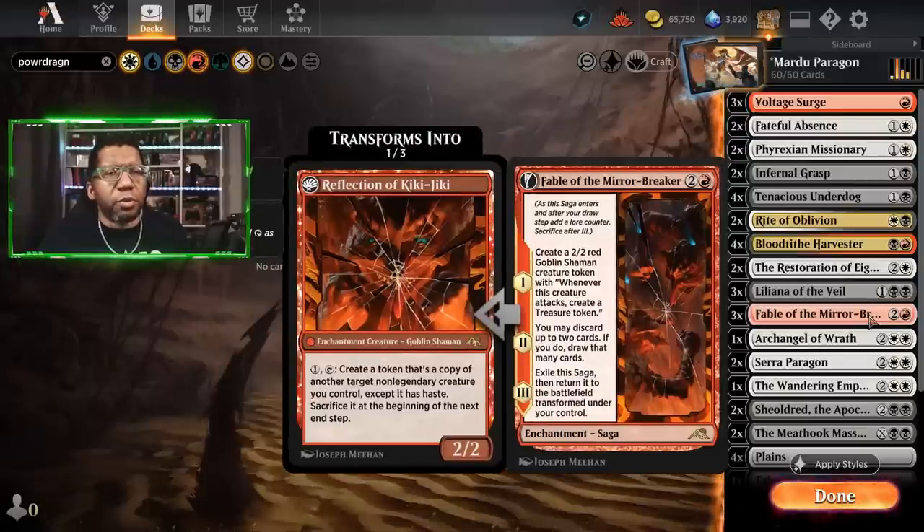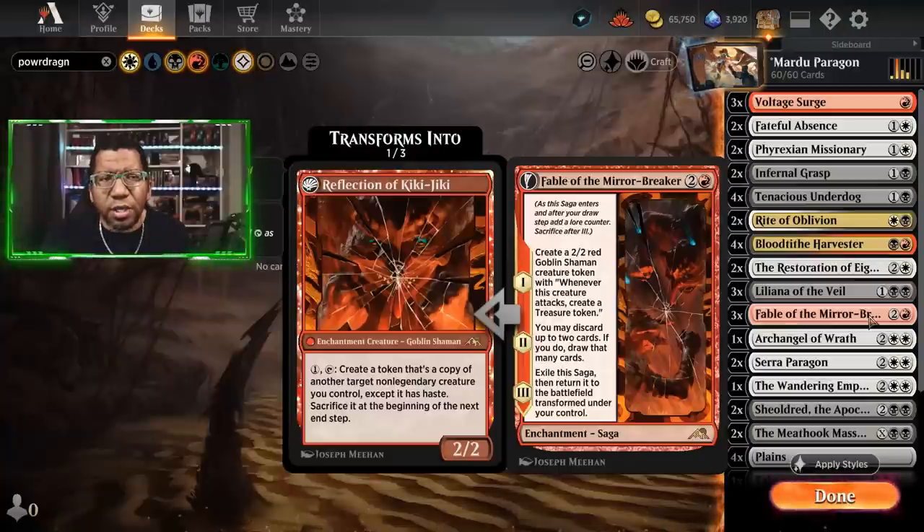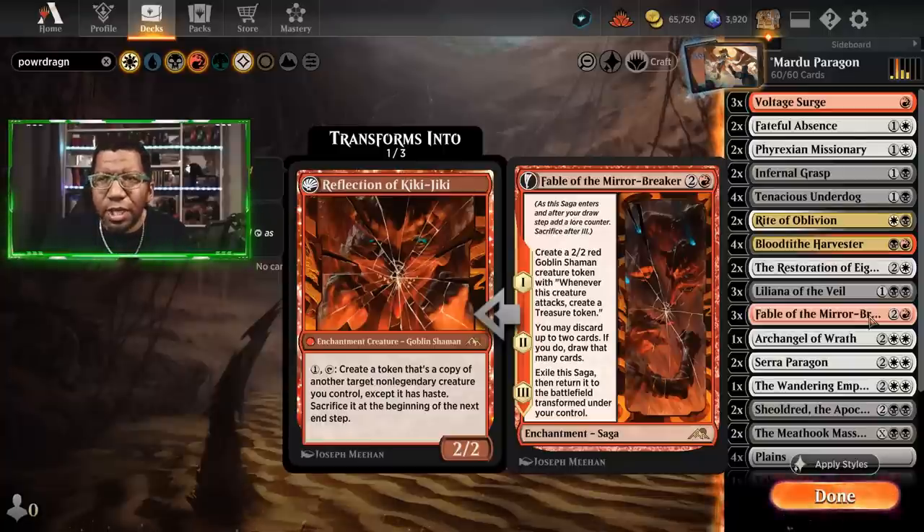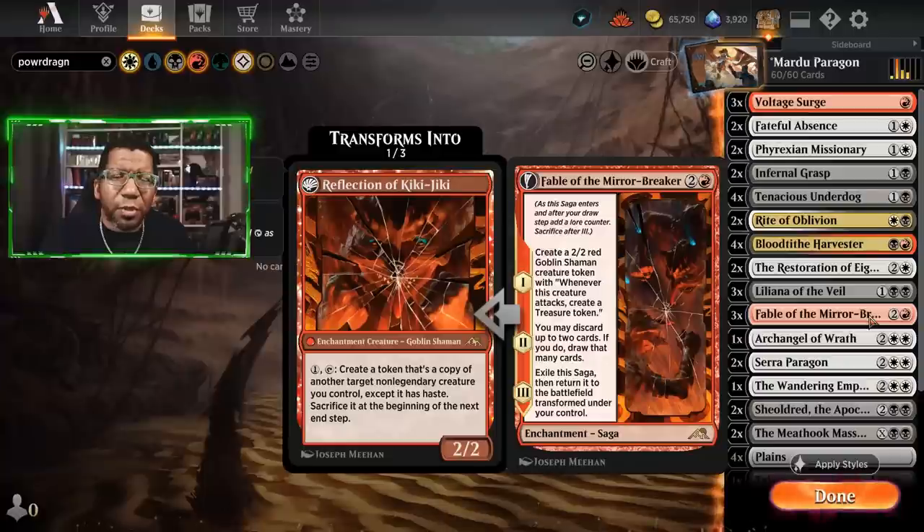Three copies of Fable of the Mirror-Breaker. We talked about this on stream earlier — some people always want four copies. This is a list where four could be useful, but I'm going to go with three. I don't know if I care enough to go higher, and I wanted to make room to experiment with other things. Could be a wrong decision, but we'll see as we play the games.